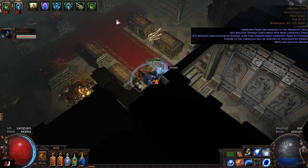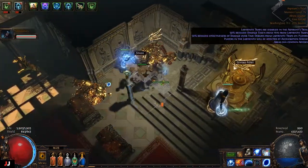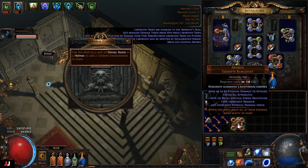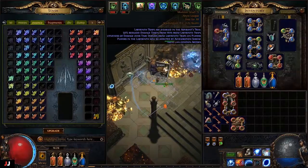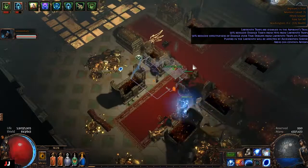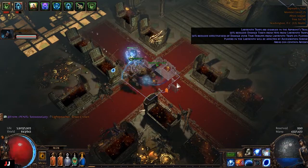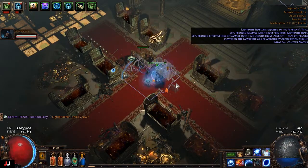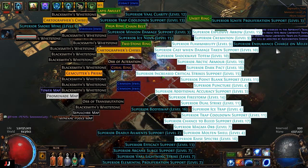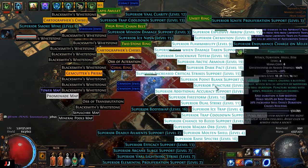All righty, we got six keys again, twice enchanted. Let's see what we got — flame totem projectile. Those are both turds for that helmet anyway. Oh my god, there's so many gems! That'll go, that'll go.